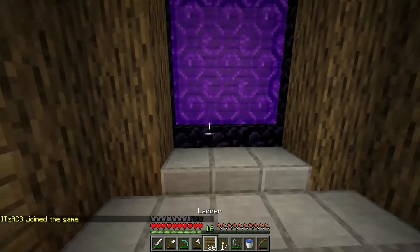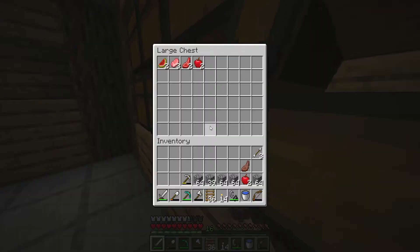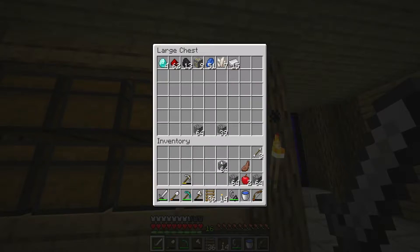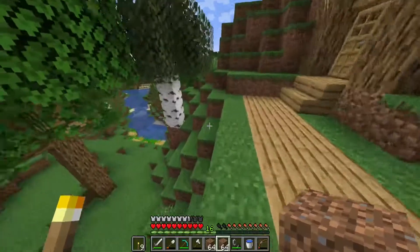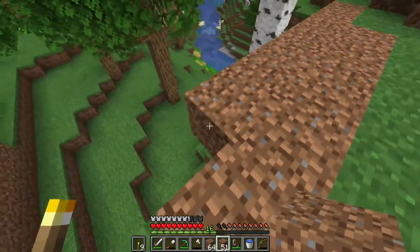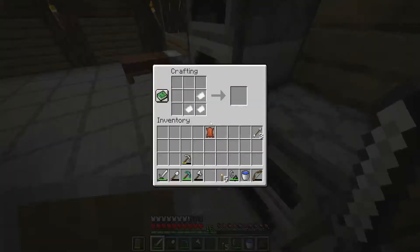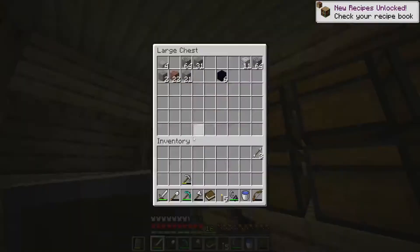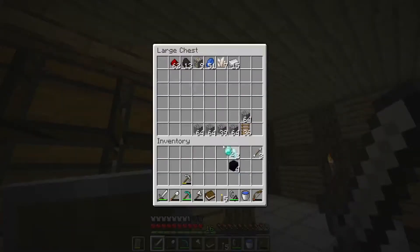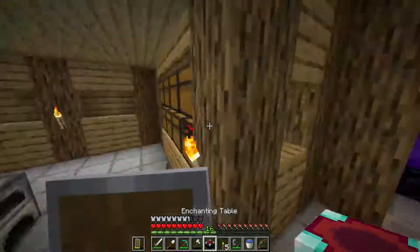I need to get back into the nether, and when I do I need to break my current portal. Actually, before I do that — I don't have an ender pearl, and that is what you need to get to the top, so I gotta find an enderman somewhere. In the meantime, I'm gonna do some terraforming. Somebody is actually going to go up there and make a portal for me, which is super pogchamp. In the meantime, I'm just going to get myself an enchantment table, because enchantment tables are pretty cool. There we go, we now have an enchantment table.